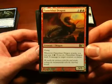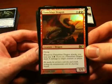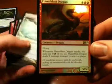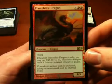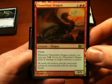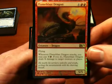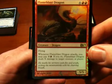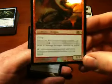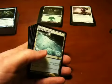Flameblast Dragon — this is actually the foil that came with my intro pack. It's a foil rare. It has flying and this nice little direct damage effect. It's sort of similar to the old Shivan Dragon from the old series, but it's a little bit better because you can actually direct the damage anywhere and not just increase its toughness. It also has a higher power and toughness, which is good.